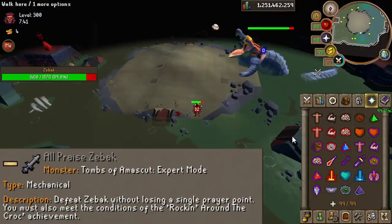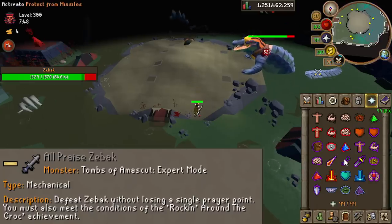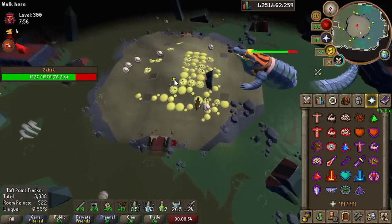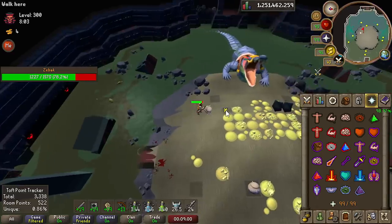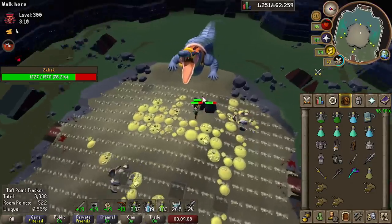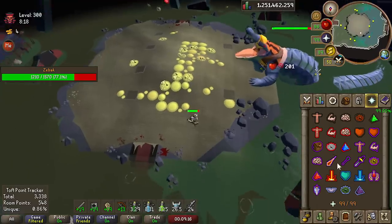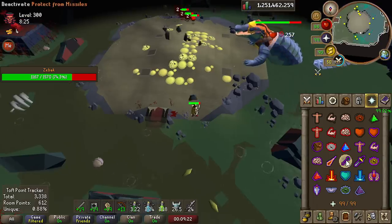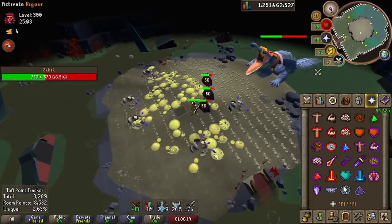The Hail Zebak grandmaster task is very difficult — I need to fight Zebak at level four, meaning incredibly fast attack speed, and I cannot lose a single prayer point throughout the whole fight. That means I have to move around, dodge poison, hit the jugs to clear poison, dodge the red blood cells, prayer flick the level 4 Zebak attacks — all at the same time without losing any prayer. Good luck to me.